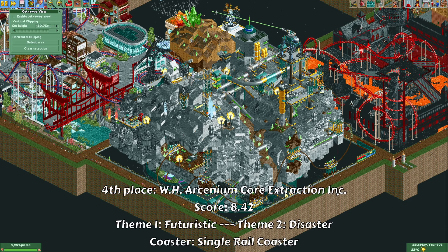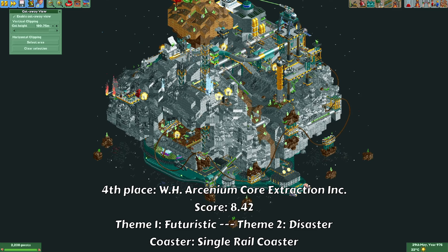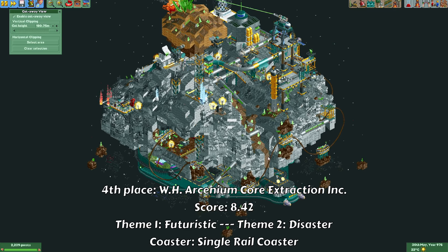The next plot is from WH Arcenium Core Extraction Inc. They built in the corner, and they actually built below the level of the paths as well, so I'll show it without paths. They created a company that mines asteroids, combining a futuristic theme with a disaster theme.